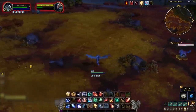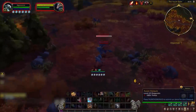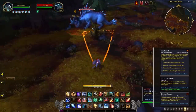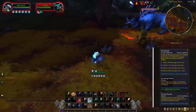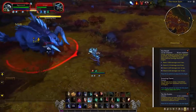Frost is more single-target oriented, with snares to keep targets immobile, while fire is more AoE focused and includes more damage over time and cleave effects. One key spell on the fire tree is Fire Breath, which isn't that amazing on its own, but with the PvP talent has the ability to remove up to four beneficial buffs and can be made instant with a cooldown called Tip the Scales. Sorry resto druids — you thought Kleptomania was bad, this is even worse.